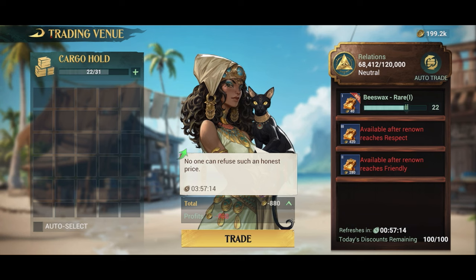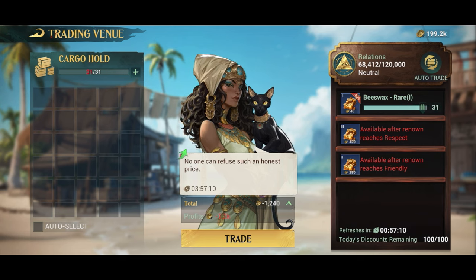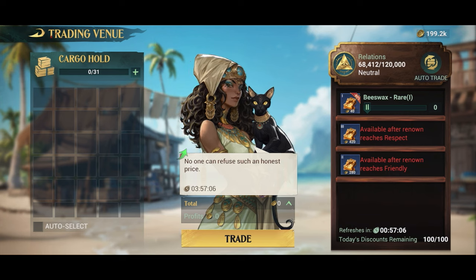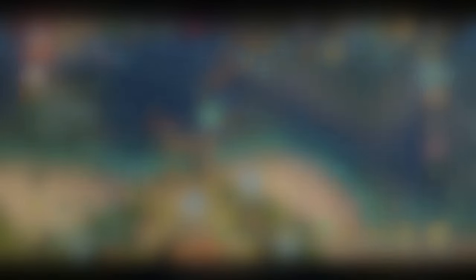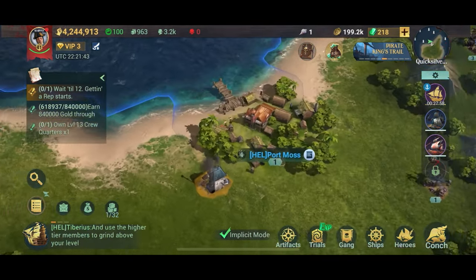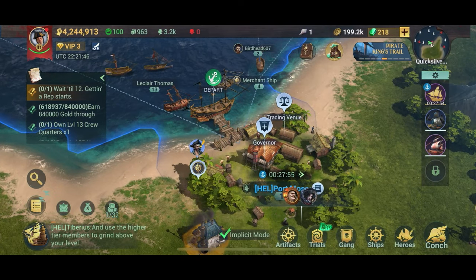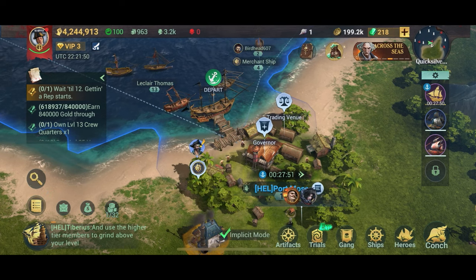If you find ports that are really looking for specific stuff you can make better money, but you don't have to — you can just sail between random ports and you're almost always going to make money. A really cool thing about this trading method is that you don't have to fight anyone. And you can actually do it while you're not logged into the game by using what's called auto trade.